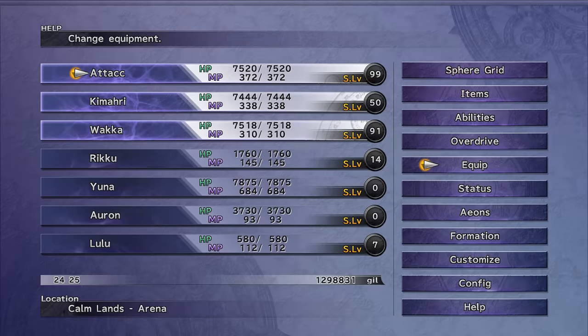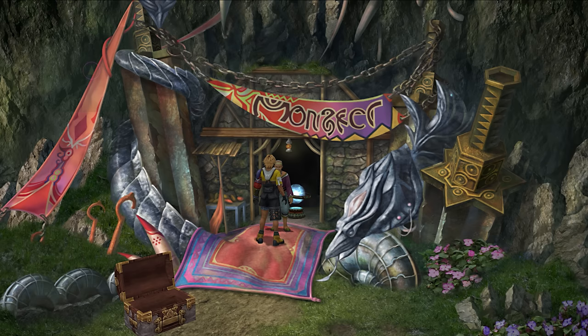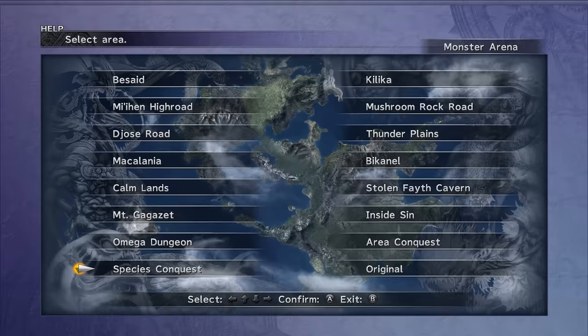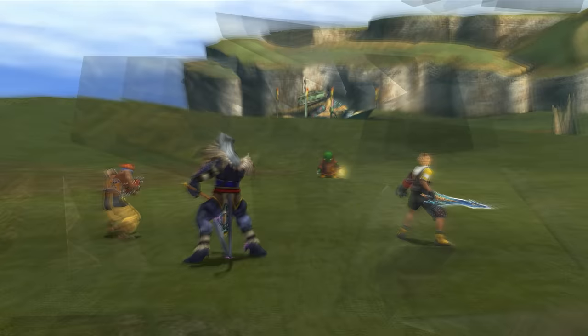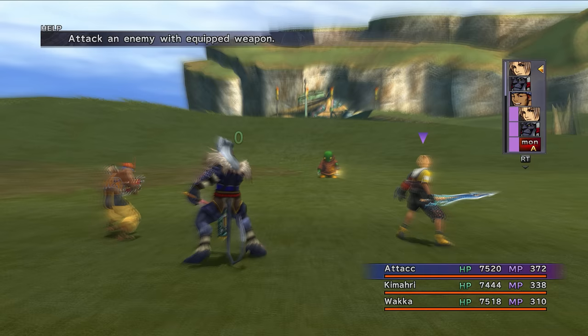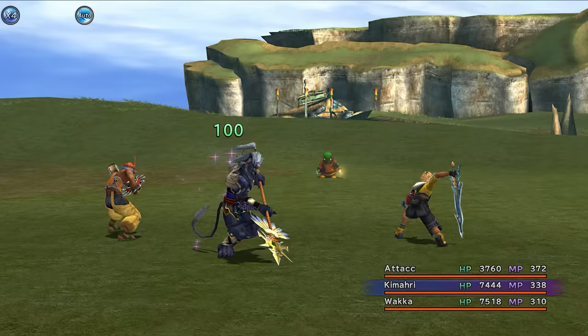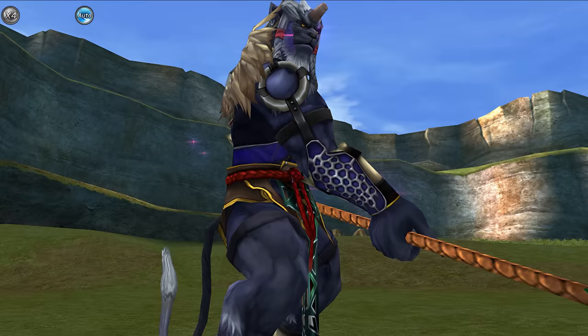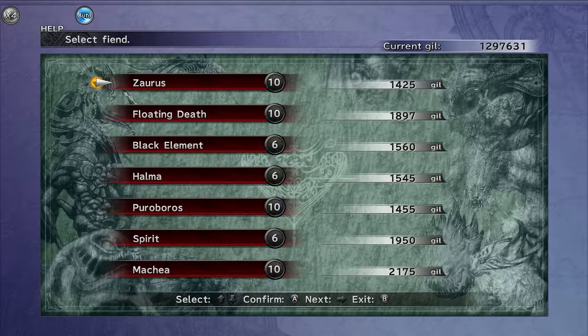At this point I decided to take a little break. I knew I could defeat this one, but I wanted to do a couple of things first. I wanted a bit more sphere levels for Kimari — he was close to 99. There were also some four-slotted weapons I could get, some Death Proof, and I could also farm Teleport Spheres. The way I wanted to do this was by fighting the Master Tomberry in the Omega Ruins over and over again. So I spent about 10 to 15 minutes having battles against the Master Tomberry.